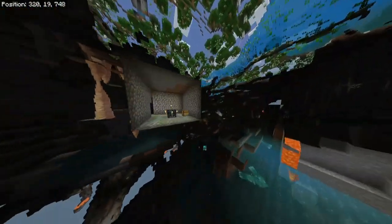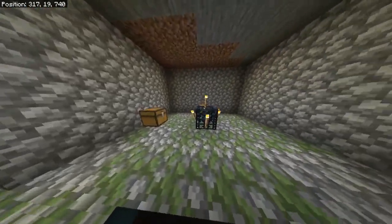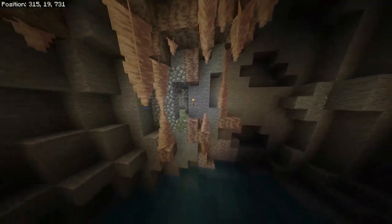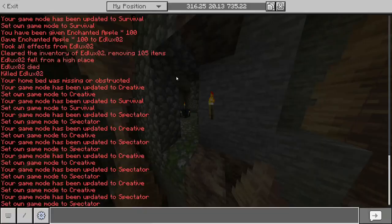Hello there and welcome to a new video where I'll be telling you how to find a dungeon in survival mode. Basically, a dungeon is found because they are made of mossy cobblestone. So if you're walking around and you see a mossy rock block, you have found a dungeon.